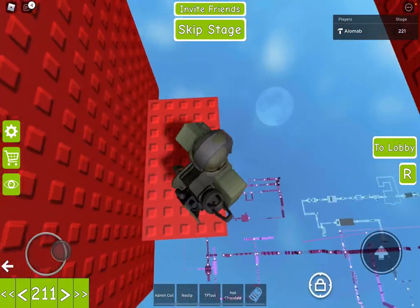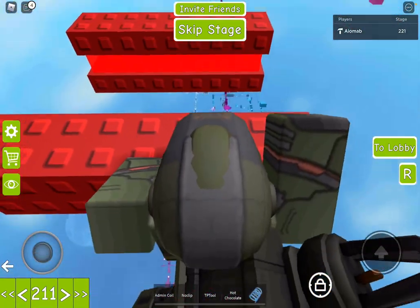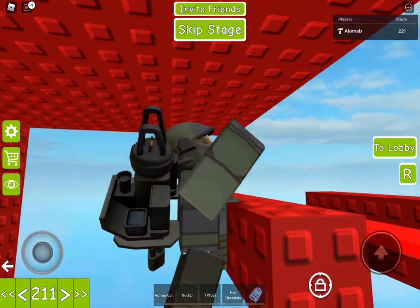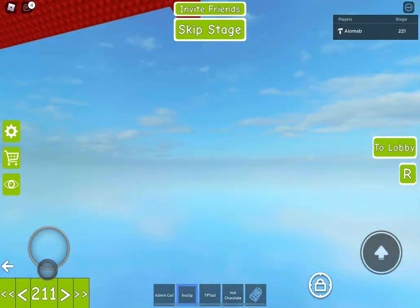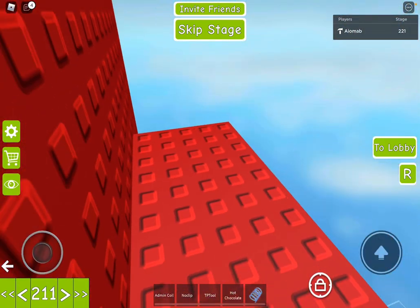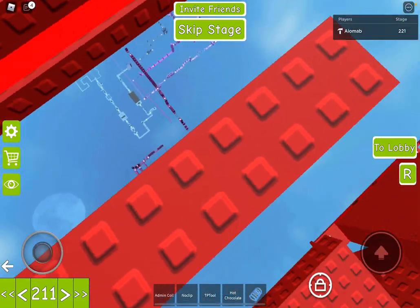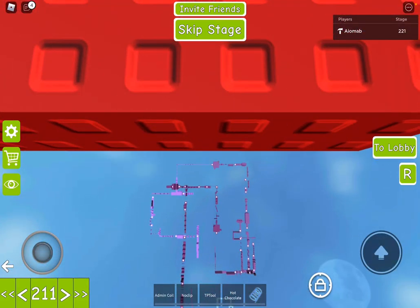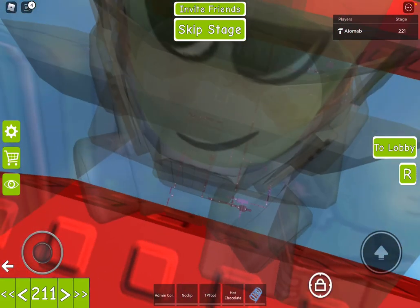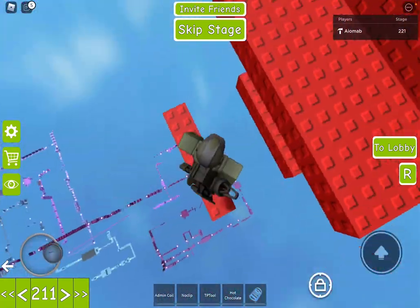Another part that people get tripped up on a lot is this part right here. There are two ways to do it. One, you can climb up here and then wrap around — or walk around. That really only looks like a super skill. And then the second one is just slam your head against the top, then climb back down, and then go back up.